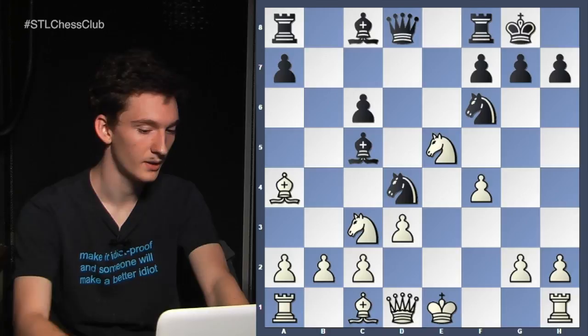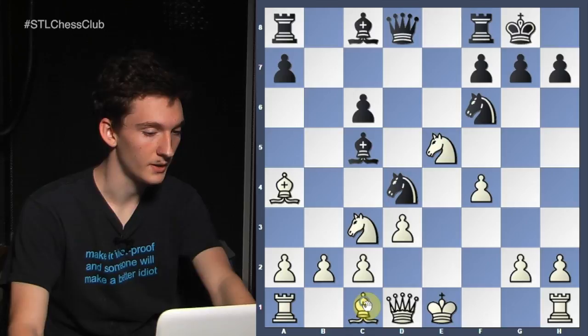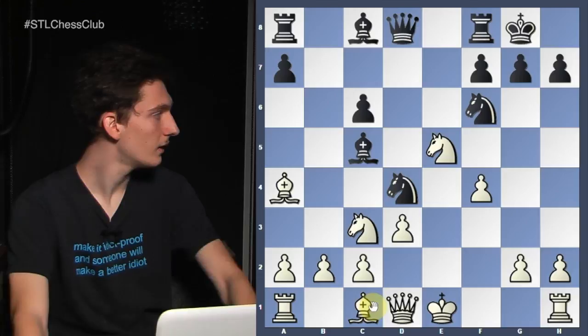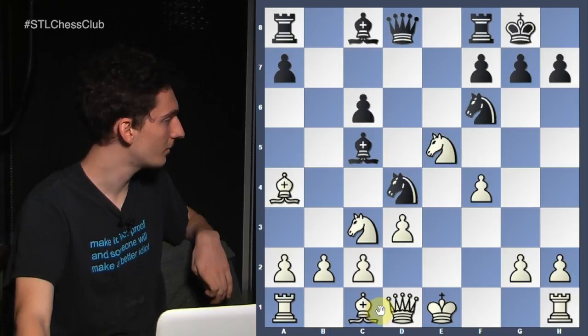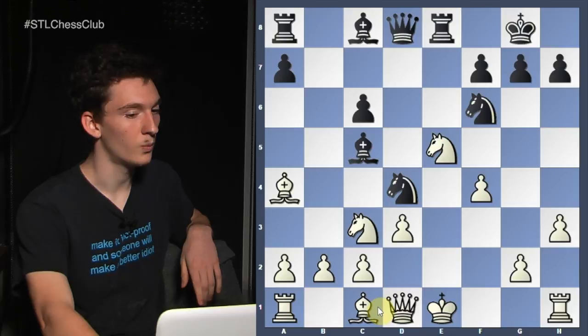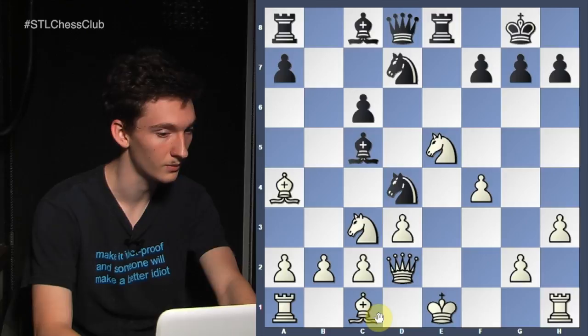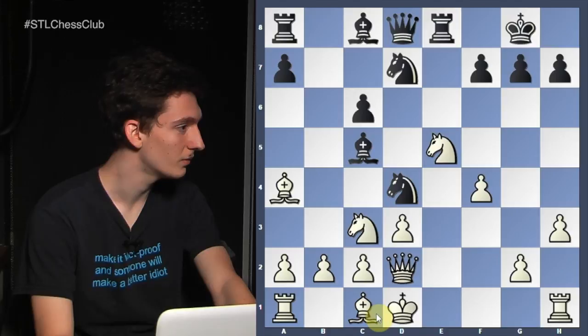Black takes back on c6. White needs to solve his problem — he needs to develop his pieces and put his king in a safe position. I would never show this game to beginners because they might try to do something silly in their own tournament games. H2 is the best move, rook e8. Because you don't want to go towards the king side, you want to go towards the queen side, but you just don't have time to prepare castles queenside. The way you solve that problem is by playing queen d2, knight d7, and king d1.